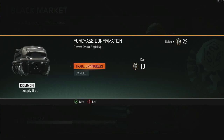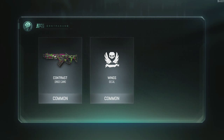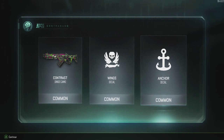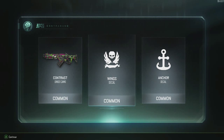Alright, I've never opened one of these before. Here we go — trading crypto keys. Come on! Okay, that camo looks alright. We've got an anchor decal and a wings decal — not too bad.